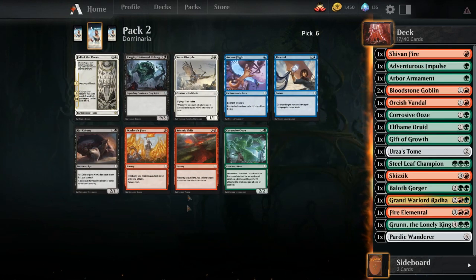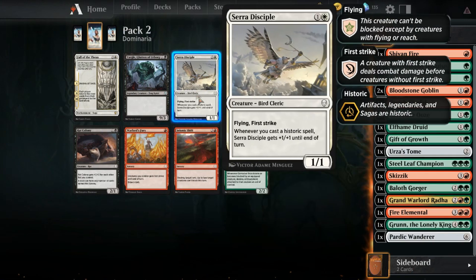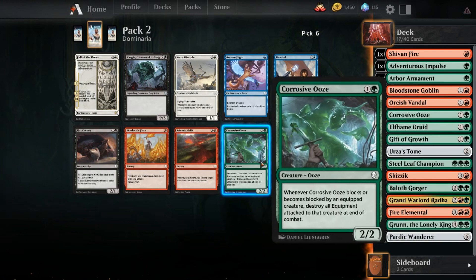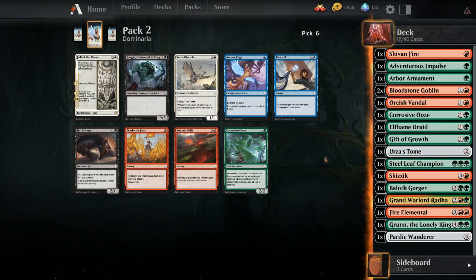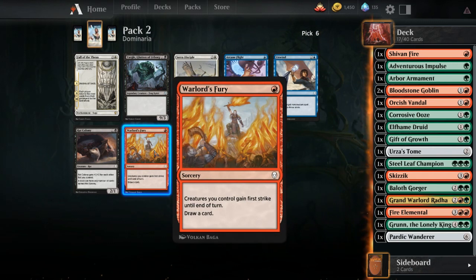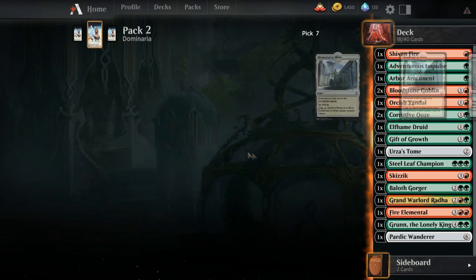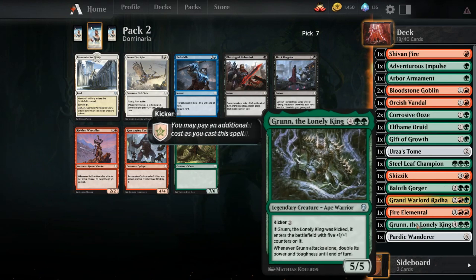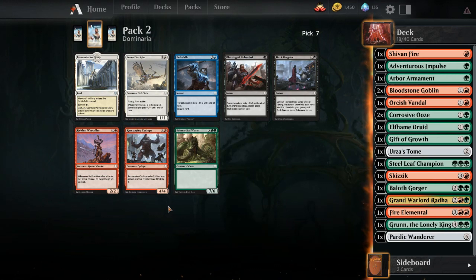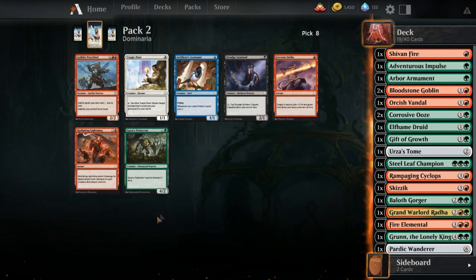Corrosive Ooze, Warlord's Fury, Seismic Shift - don't like any of these. IRL I would probably take the Serei Disciple because I don't want to play against it, but these are AI drafters so we're not going to be playing against them anyway. Corrosive Ooze is a bear - hi Evan! I'd love some coffee, thank you. Warlord's Fury is a combat trick that cantrips. Yargle, Corrosive Ooze - not going to play two of them. Primordial Worm, Rampaging Cyclops, Keldon Warcaller. Let's go with the Cyclops - I don't like it very much, but it's a card.